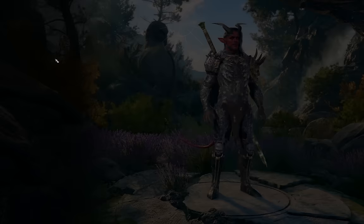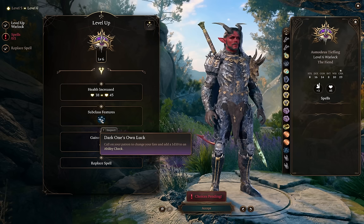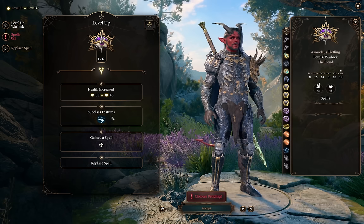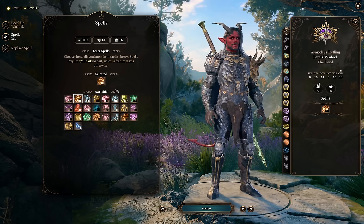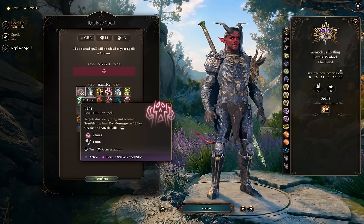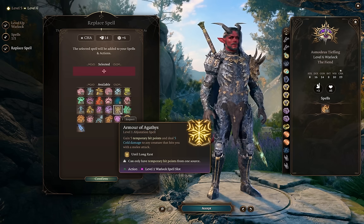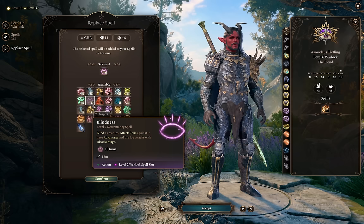At level 6 we get Dark One's Own Luck, which lets us add a d10 to any ability check once per short rest. This is a huge bonus — save it for important Persuasion checks, but try to use it between every short rest. This gives us a huge amount of versatility that few other characters get. I definitely pick up Fireball here at level 6 — one of the best area of effect damage spells in the game. You could also grab Fly or Fear for more CC, Darkness, or Armor of Agathys to start your day with temp HP. Blindness is also great since it doesn't require concentration and we're often opening with Hunger of Hadar.